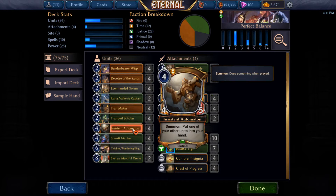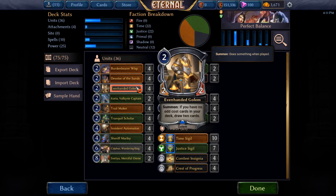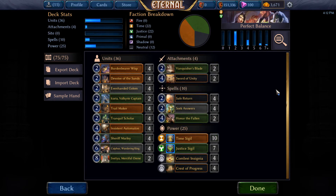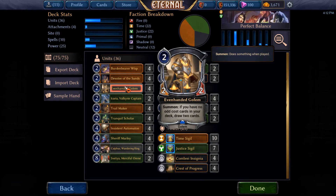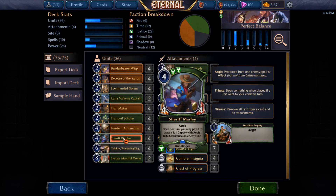We also have Insistent Automaton to do the same kind of thing — return Even-Handed Golem, or return any of our other cards that are giving us a little bit of value, and I'll go into some more of those in a minute. Sheriff Marley is another one that can give us value. It's not super likely as much as some of the other ones, but we're really restricted on the really good units we can play, and Sheriff Marley works. It being able to make Steadfast Deputies or have them in your hand doesn't affect Even-Handed Golem — Even-Handed Golem only counts cards that are in your deck. So it doesn't really matter if we use Sheriff Marley to keep getting Deputies and keep playing those. The Silence can sometimes be useful, so there's a little bit of advantage there — just a nice, really solid four-drop to fill out our curve.